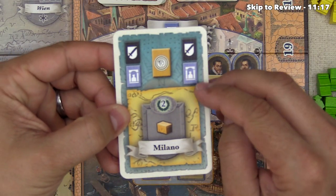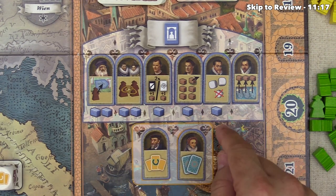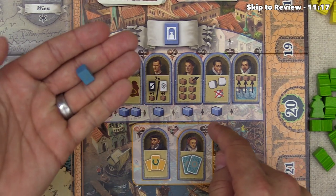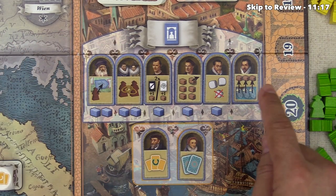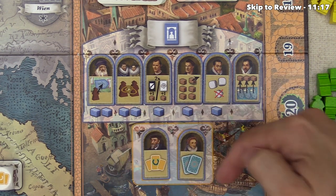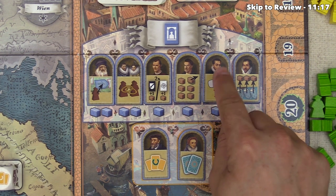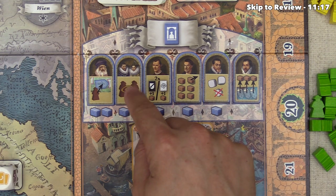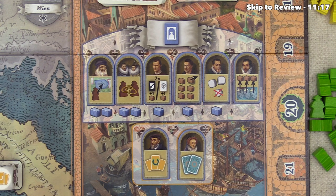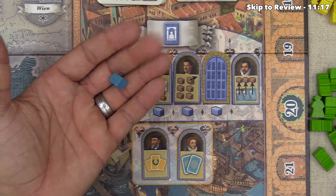The next action type is this personality blue icon. A player could discard this card in order to activate any of these personalities. This one right here is free, but the rest of them cost a certain number of blue bricks to activate, and they do a variety of things. For instance, this one lets the player take one brick from each of the trading ships, this one lets the player roll the three marriage dice and pick two of them, and this one lets the player make a marriage. Once the player has activated a specific personality, you flip it over so nobody else can use it for the rest of the round.